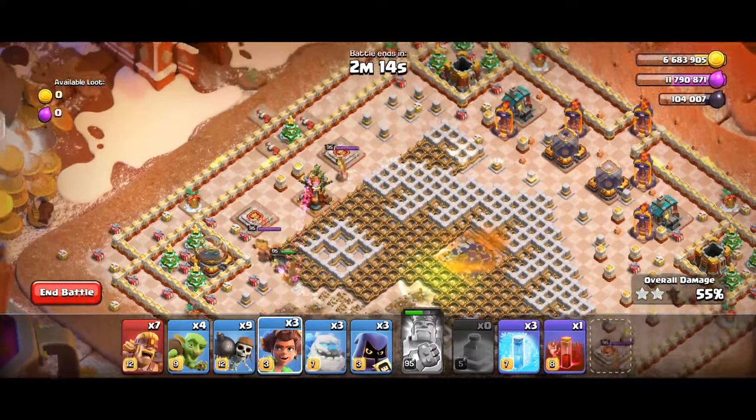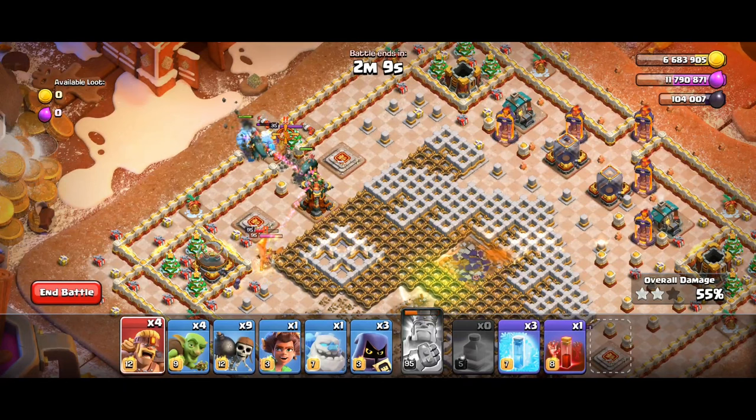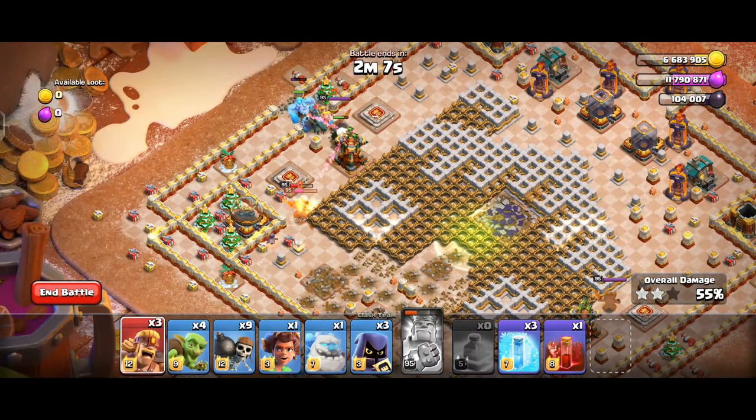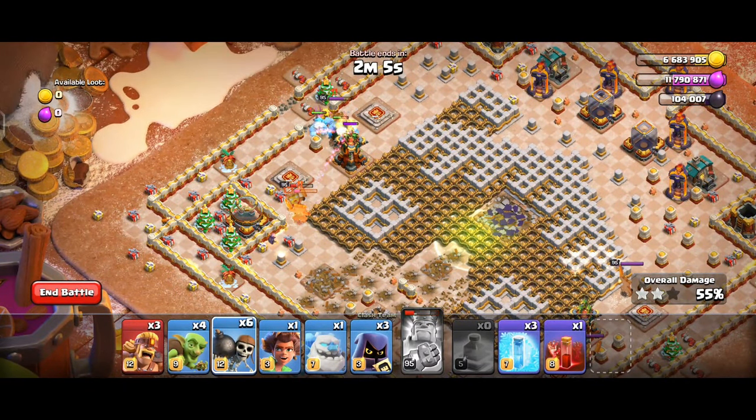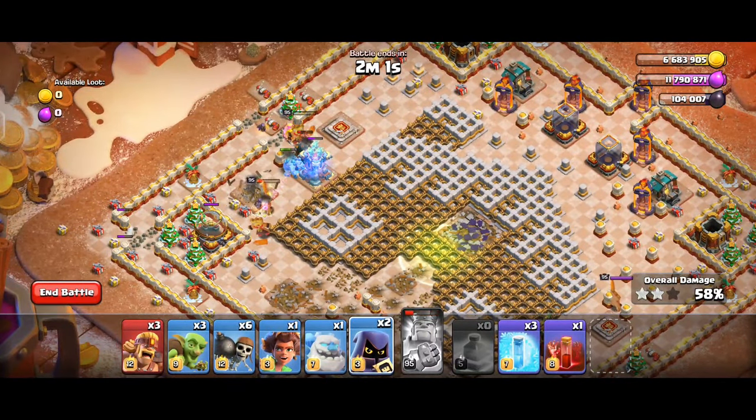Deploy two Headhunters behind the King. Then drop two Root Riders, two Ice Golems, and four Super Barbarians towards the Multi-Archer Tower. You can deploy three Wall Breakers and one Goblin at the Storage as the army goes ahead.